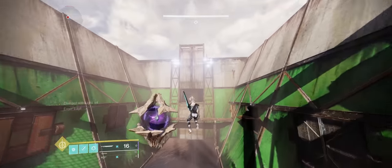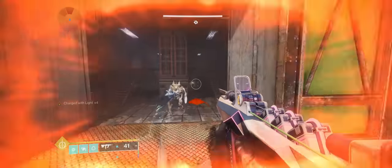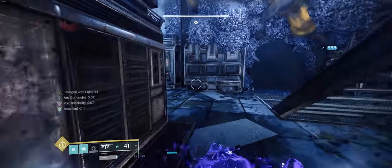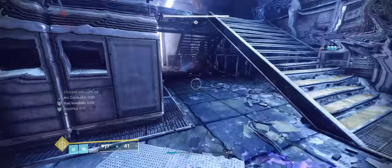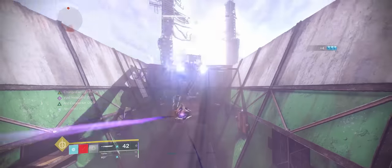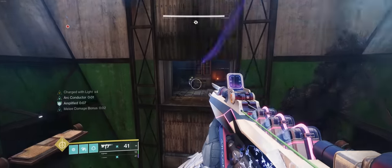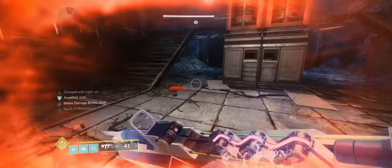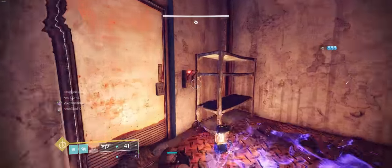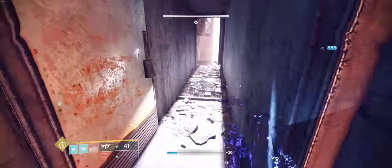With this Shrieker, you can just skip right past it with Eager Edge, and then punch one of the adds to go invisible. Hit the switch and jump back across. Same thing — punch one of the adds to go invisible, and on to the next room.